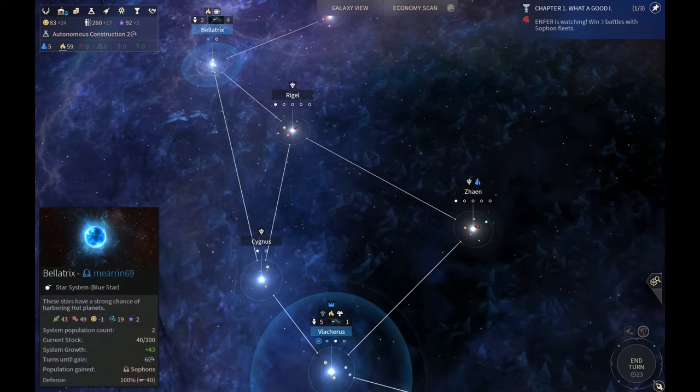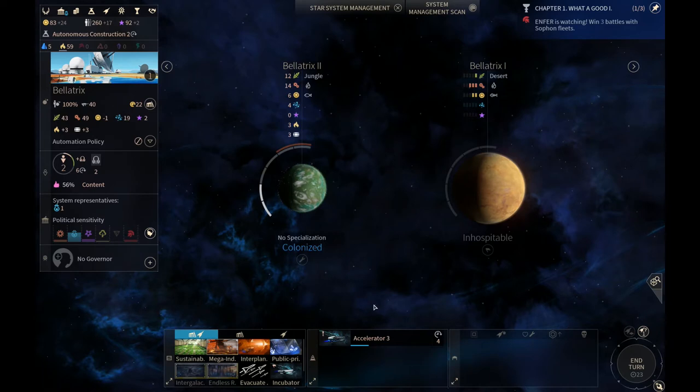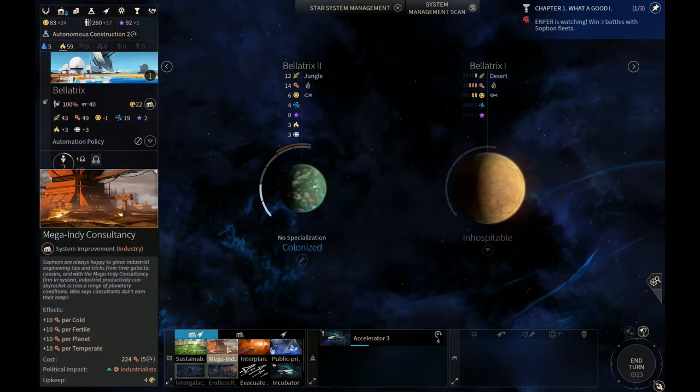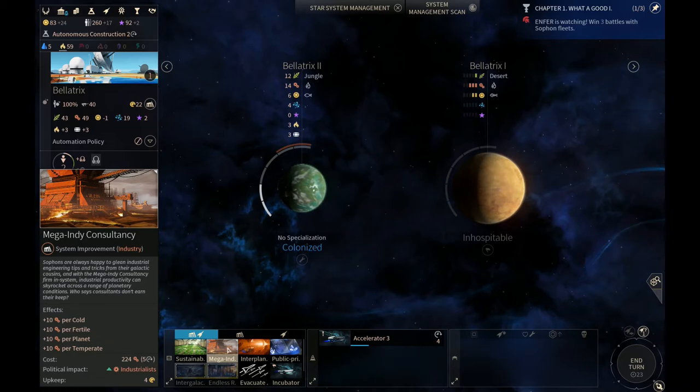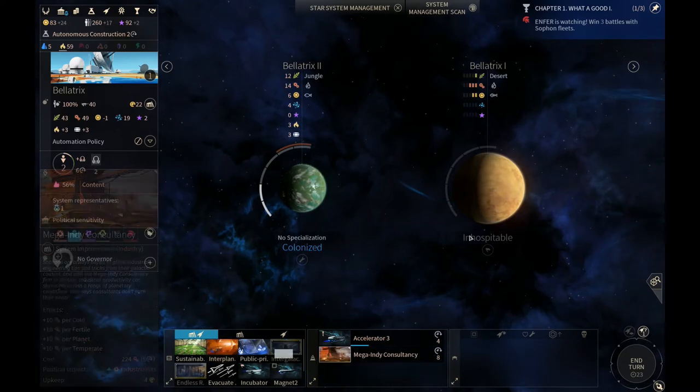Should we look up here at Bellatrix? The production is going to suck here for a while, but you do have a temperate planet. The mega industrial is going to be probably the next thing you build. You're only going to get plus 20, but you're only at 50 right now. Plus 20 is plus 20. Let's queue that up.